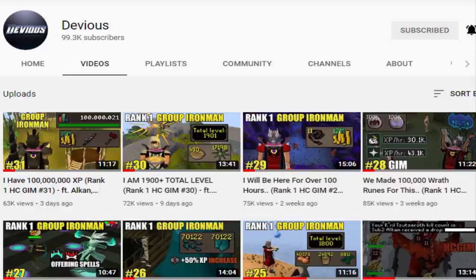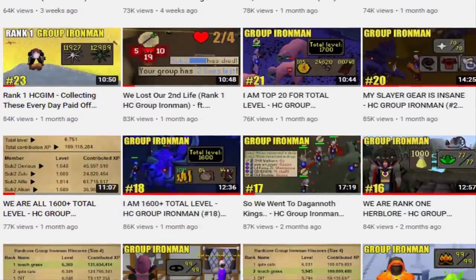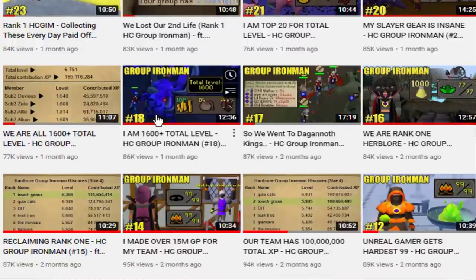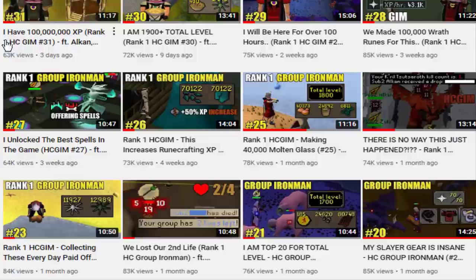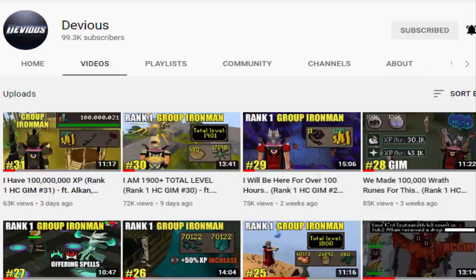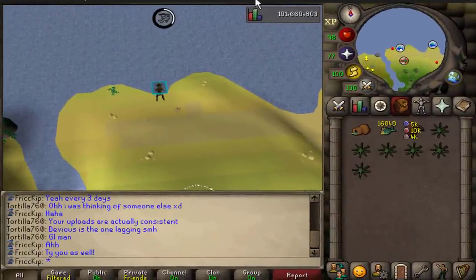You can even tell by this man's thumbnails that he just loves his Steven cape. It looks like he got it in episode 14, and ever since then he's just been flexing it in the thumbnails. It was a very handsome cape, I must admit. This man did nothing to me — why am I trying to roast him so hard? Just like those chickpeas.